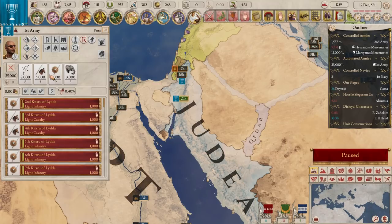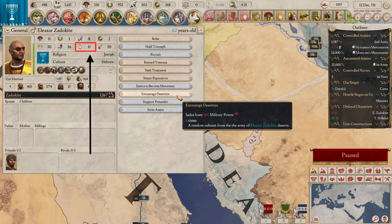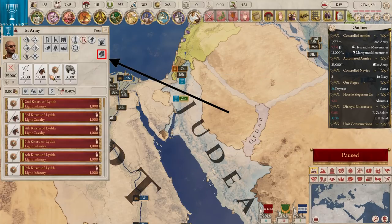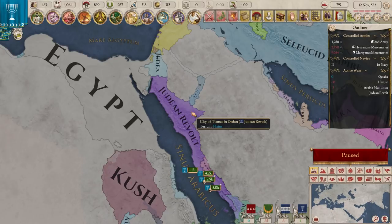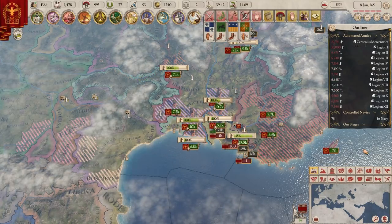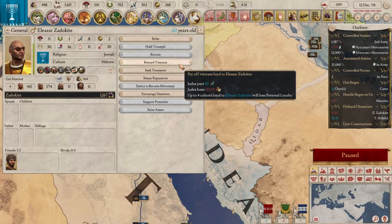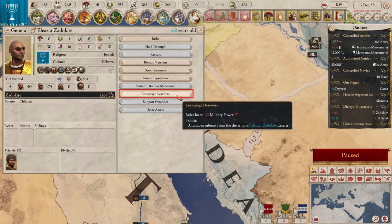There is an issue with commanders — cohorts in the army might become loyal to their commander. This isn't an issue in itself, but it can become one if the general is disloyal too. Disloyal generals won't do what you tell them to, and even worse, they might try to start a civil war. Losing a civil war is an instant game over. To avoid one, divide your cohorts between multiple armies so no one commander becomes too powerful. If a commander does become a problem, you can try to make him loyal through bribery or hold a triumph. Alternatively, you can use the reward veterans action to make some of his cohorts stop being loyal, or encourage desertion to weaken him.